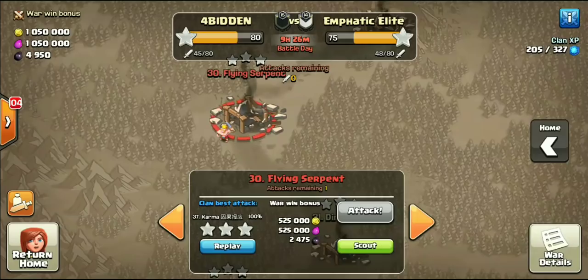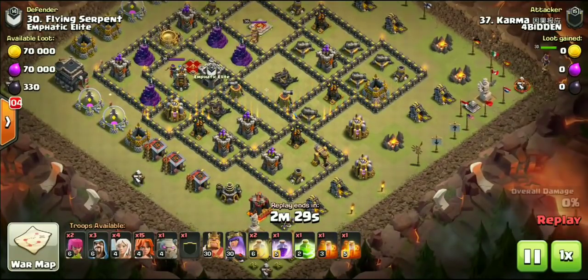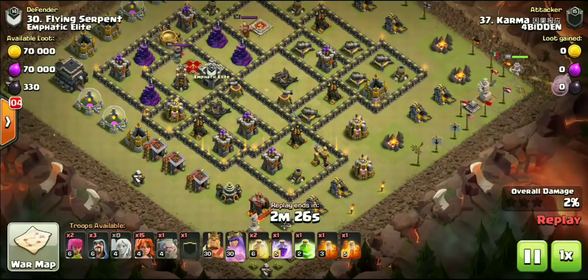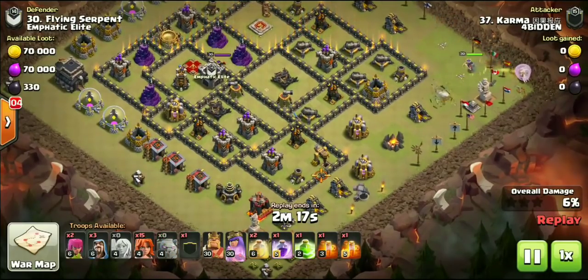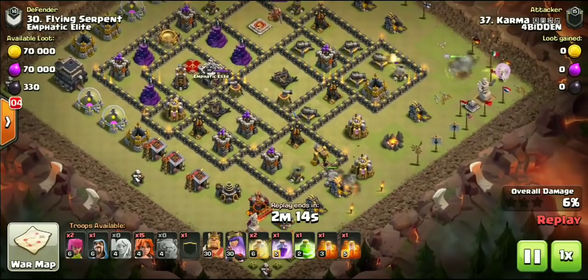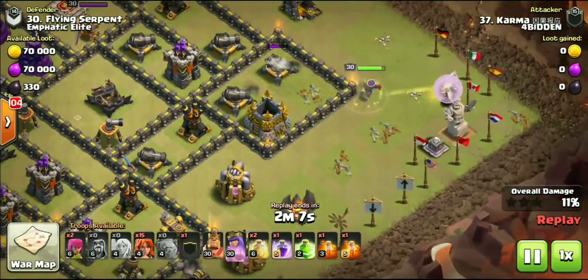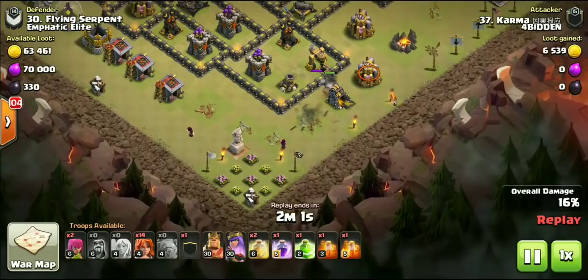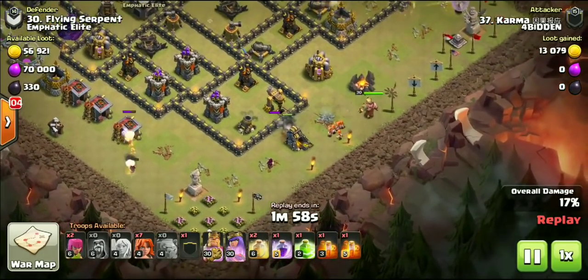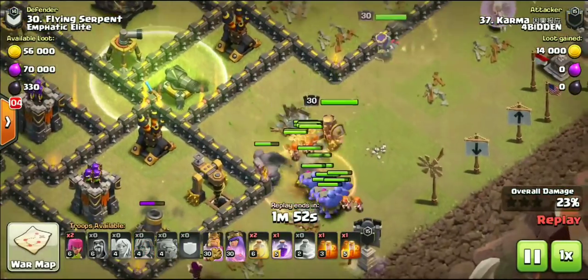We're gonna jump up one spot and check out this hit by Karma. He's also doing the Falcon but it's a little different - if you notice, he doesn't have balloons like we saw in mine. Sometimes you can bring hogs, but Karma elected to bring a golem not only to help set the funnel but to have a little more tank as he pushes through the base. So this is straight up kill squad. Queen is down here using a wizard to set the funnel, starting on the far right, with a couple wizards and that golem at five o'clock.